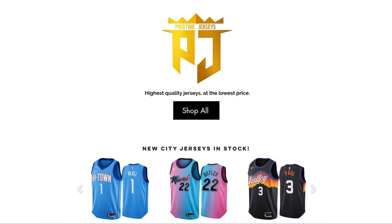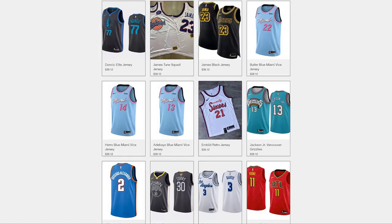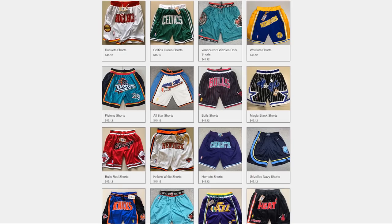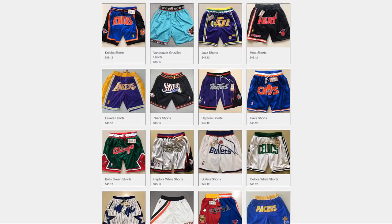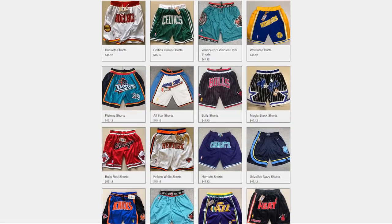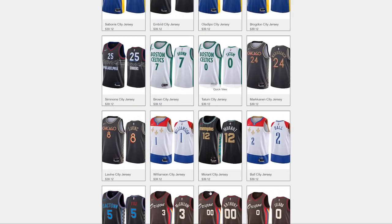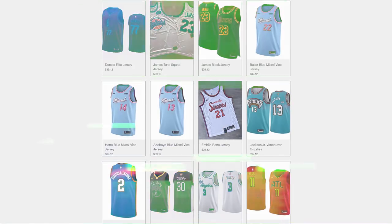If you guys are looking for cheap but good quality NBA jerseys, go check out pristine jerseys dot com. They've got all the jerseys you can think of — old school jerseys, city edition jerseys, and even the short shorts from 2K with pockets on them too. I got a couple myself, amazing quality. Definitely go check them out. The link will be in the description below. Use the discount code Dignify at checkout.